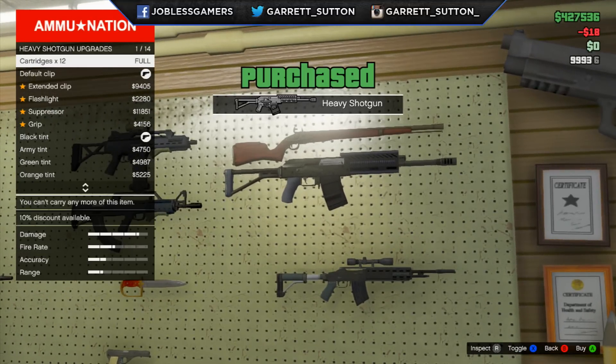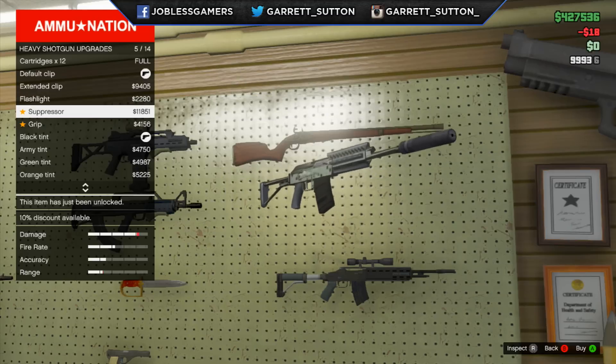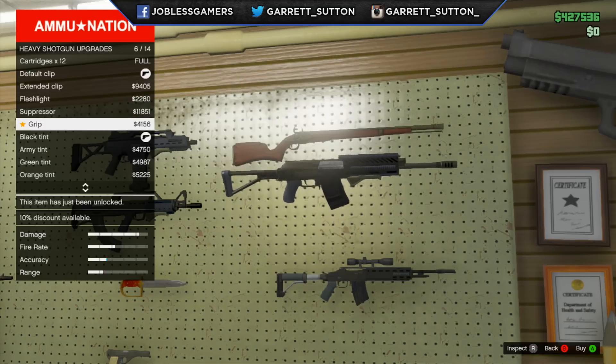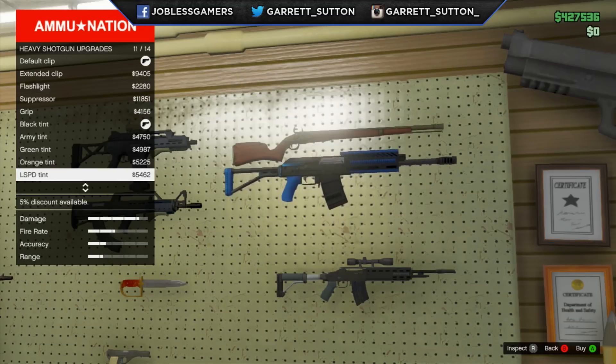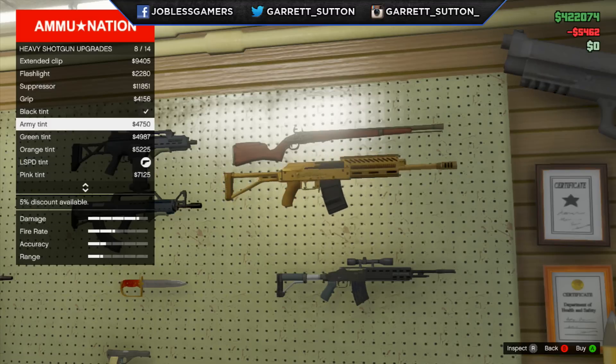This shotgun does come with a few upgrades you can get: you can get the extended clip, the flashlight, the suppressor, the grip, and of course all the regular tints. Nothing really crazy going on here — this is a very standard list of things in terms of upgrades with suppressor, flashlight, and extended clip.